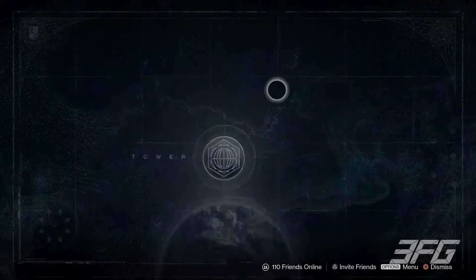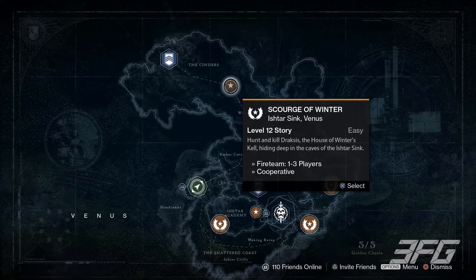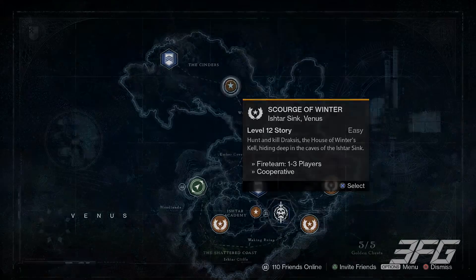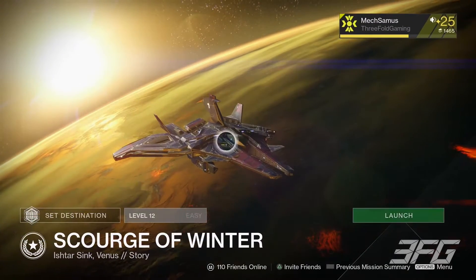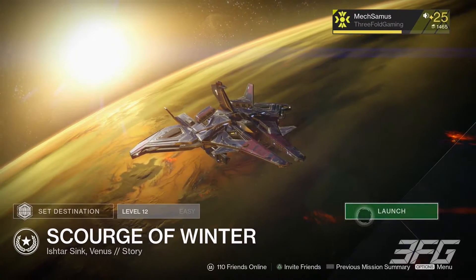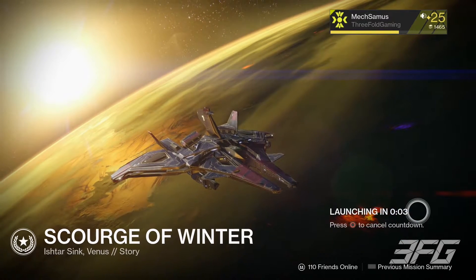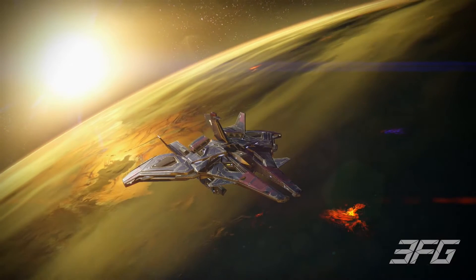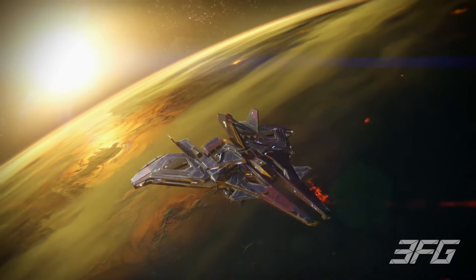Hey, what's going on guys, welcome back to 3FG, another episode of Let's Play Destiny. We're on the Scourge of Winter — hunt and kill Draxus, the House of Winter's Kell, hiding deep in the caves of the Ishtar Sink. My name is Mex Samms. As you'll notice, I'm level 25 — in the last episode I was level 12 or 19. We had some technical difficulties in the previous recording, so we're recording at a later time. Let's jump in — three, two, one!